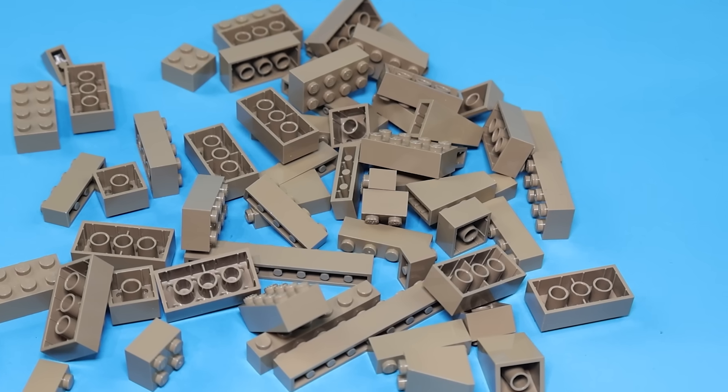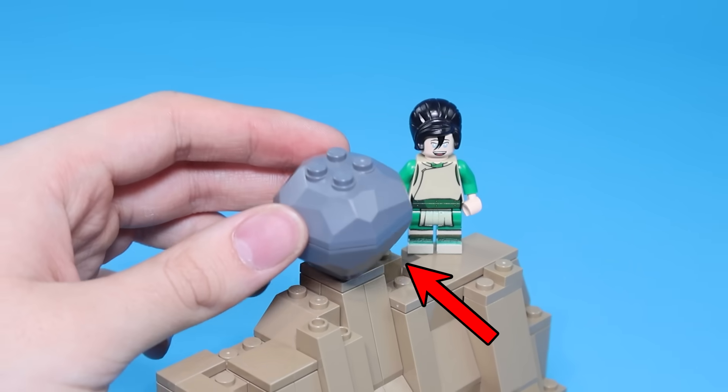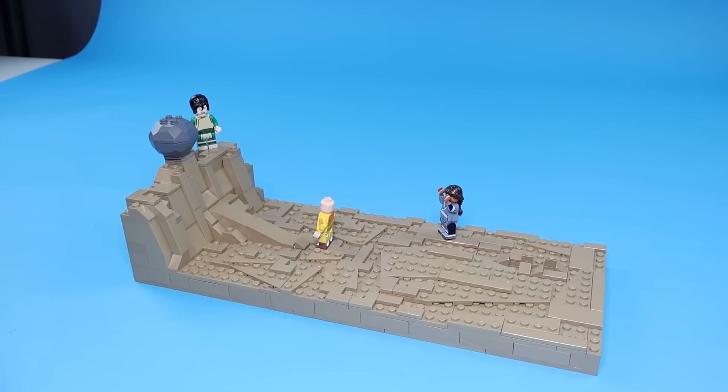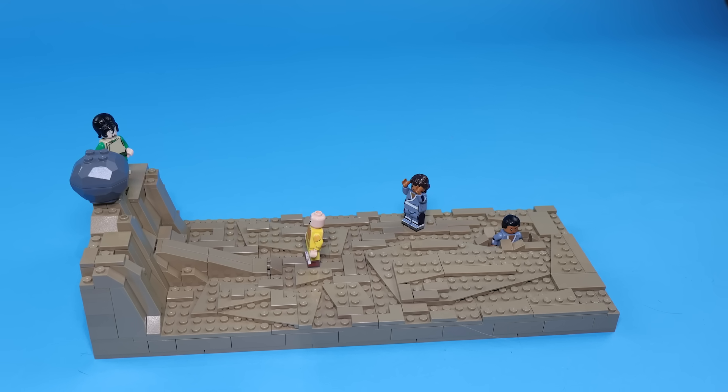So that's what we're building next. I built this rock formation and some landscaping to portray the scene where Aang must move the boulder. Katara is frightened. But hold up — where's Sokka? He's kinda buried. Okay, back to Aang.